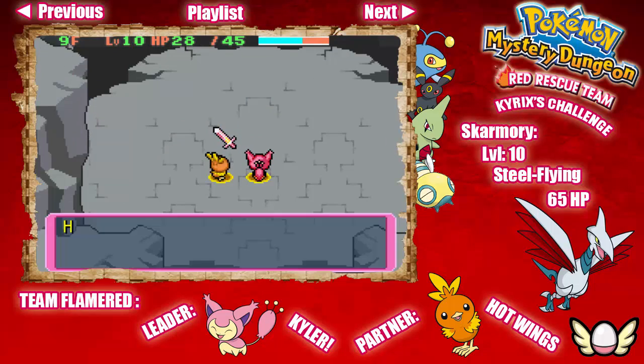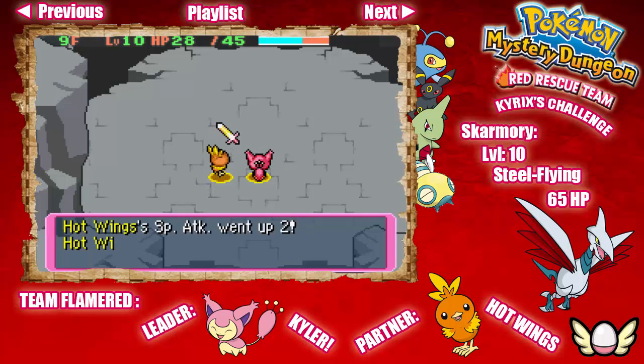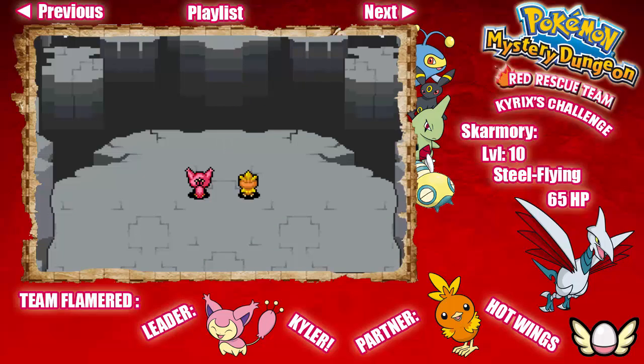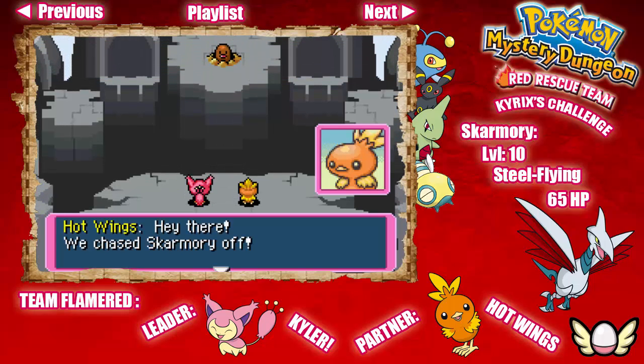That was a pretty easy fight. And yes — Hotwings learned Ember, finally! I forgot Hotwings didn't know Ember yet. No wonder I was thinking why she didn't use it against that Aron earlier — she wasn't high enough level yet. Skarmory's not that hard if you have those two items to help you.